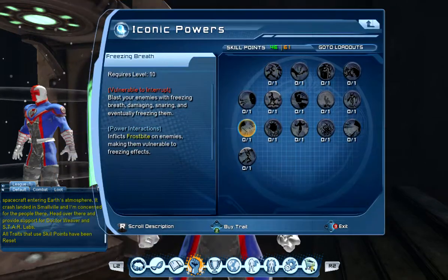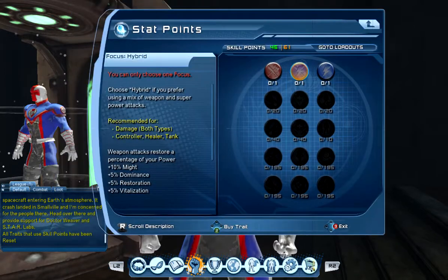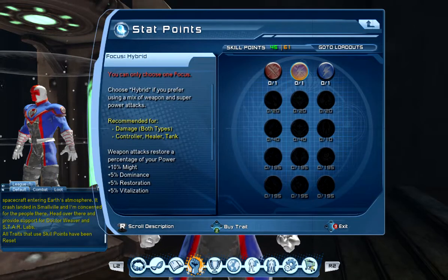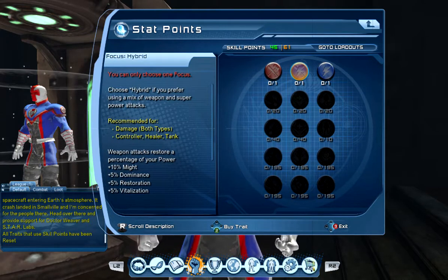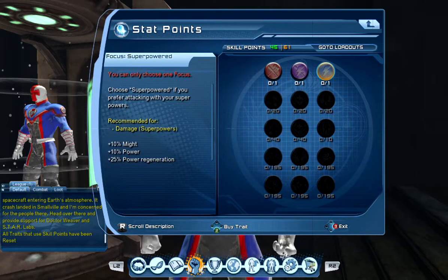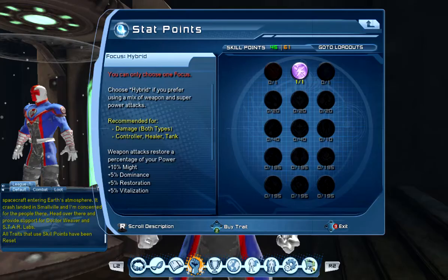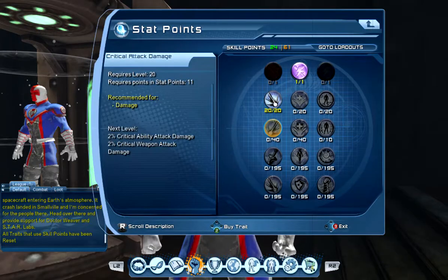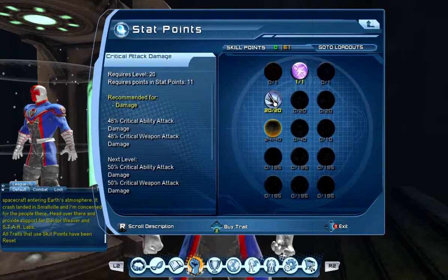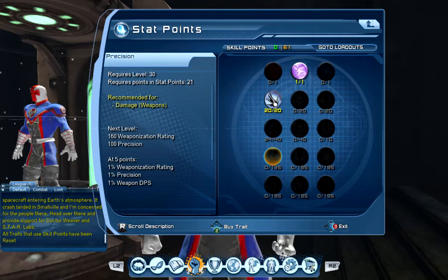Let's do that with the iconics as well. I like taking super strength personally, but it's a pretty useless power, so unless you're crazy like me, don't do that. In this case I use weapon and powers, so I'm going to go for hybrid. I'm assigning one point here, and this being my DPS armory, I'll put my points into critical attack and critical attack damage. The next step would have been to put points into might and power, or precision depending on what you prefer, but that will be for another time.